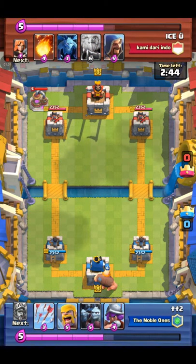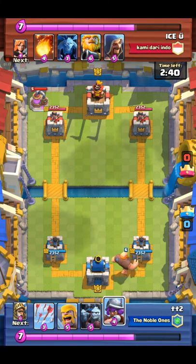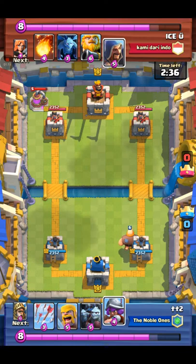So usually if they place an Elixir Pump within the first move, I usually Rocket it down if I have it in my deck. But sadly, every time someone puts down an Elixir Pump, I usually don't have the Rocket in my starting hand.